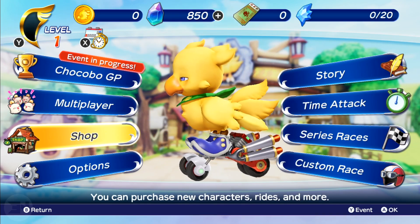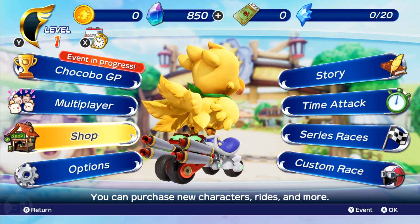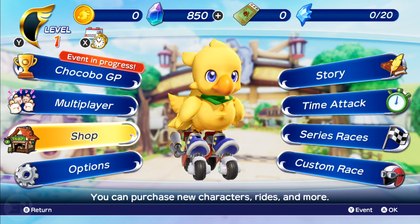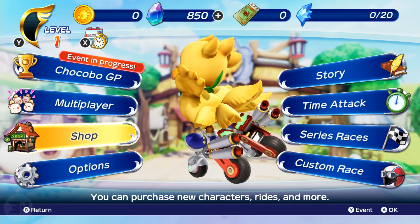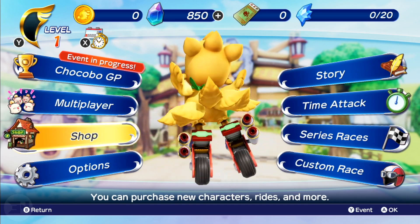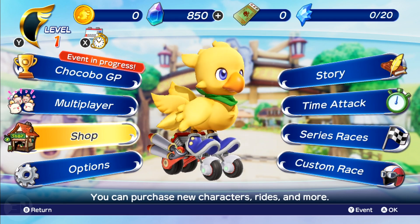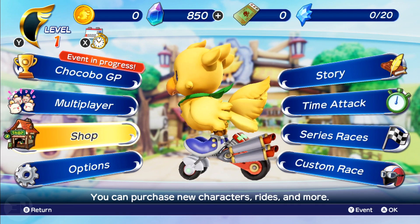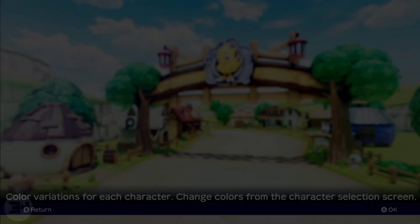But it's the shop that I'm worried about — it's very reminiscent of mobile gaming, specifically Final Fantasy mobile games. At the top you've got basically four different currencies. You've got Gil, which I assume you earn by winning races. Then you've got Mithril — I have 850 of it, and you get 800 off the bat when you log in, maybe as a special offer. Then there are Tickets, and a fourth currency I don't know how to get yet. Let's go to the shop and discuss it more.